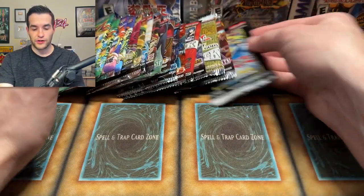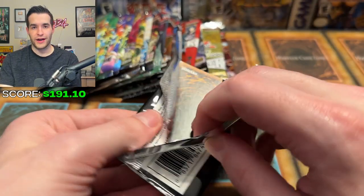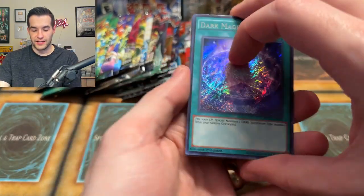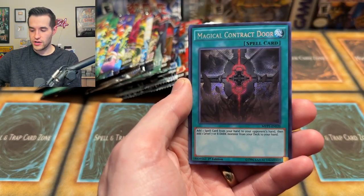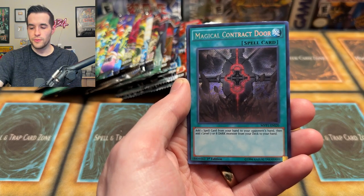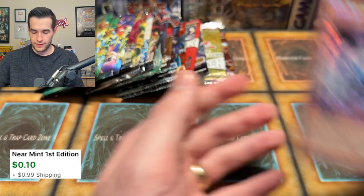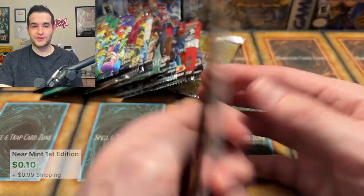Now we're definitely down to the last few — let's see if we can get some great pulls. Our value is kind of close to that $300 goal. I mean, we're still losing $550 at that rate — we're just doing this for fun, not necessarily to make money. Apple Magician Girl, Cubic King, and Cubic Emperor. One more chance at the Ghost Rare Winged Dragon Ra — come on, I want to pull it so bad.